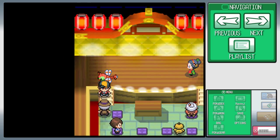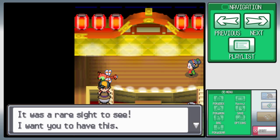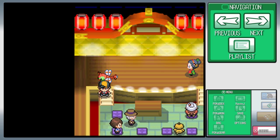Coming down, this old man says: 'Wonderful — you are so courageous for your age. It was a rare sight to see. I want you to have this.' You get HM03 which is Surf. You definitely really want that — HMs are very useful.